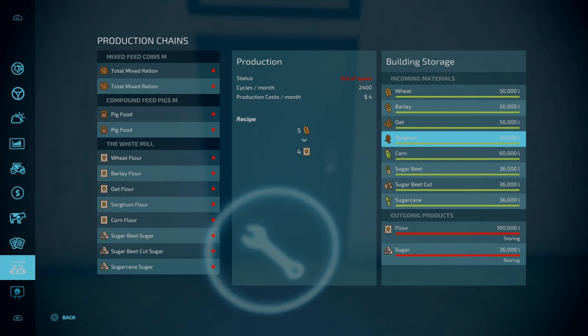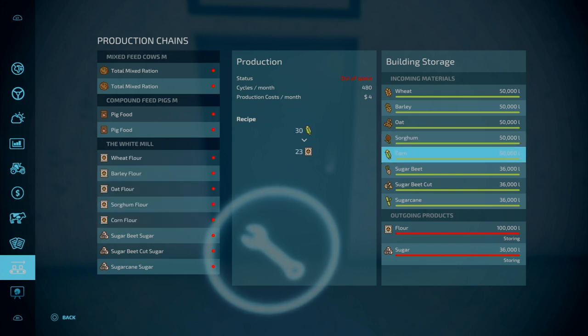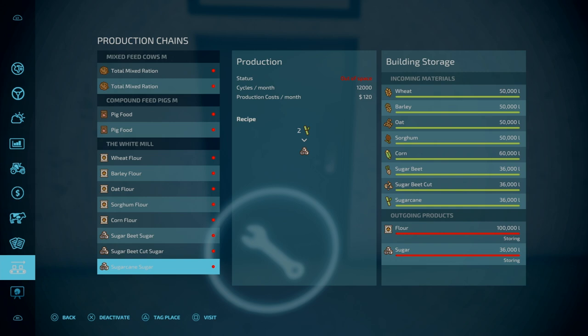In terms of inputs, it's 50,000 capacity for wheat, barley, oats and sorghum. You can also do corn flour — that is 60,000 capacity. You get your sugar from sugarbeet, sugarbeet cut and sugarcane. One thing to note is the ratios compared to the base game variants. The wheat and barley have the same recipes, but in terms of cycles per month, that is about 25% less — actually closer to a third less for wheat.